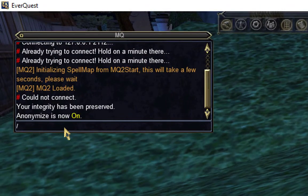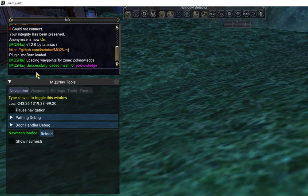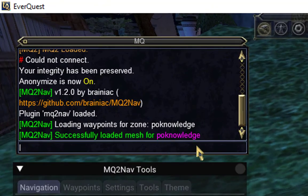First, let's load MQ2Nav and make sure our mesh is loaded as well. If you don't know what a mesh is or haven't made one, check out our guide at redguides.com. It's very simple. Next, let's load EasyFind.